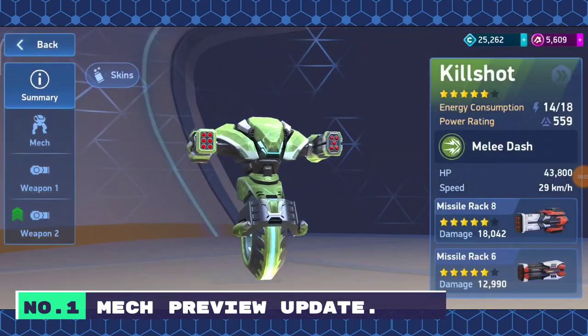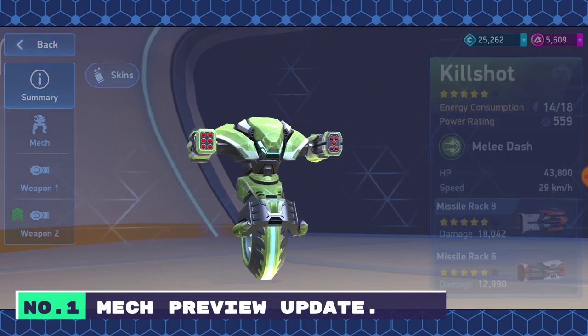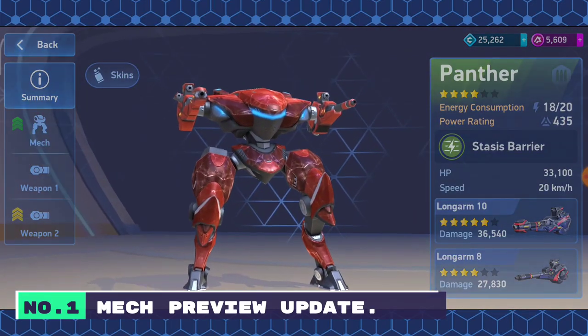Number 1: Mech Preview Update. Now, when adding a mech to your squad, you can zoom in and rotate it for more details.